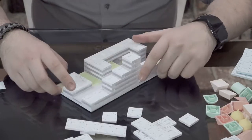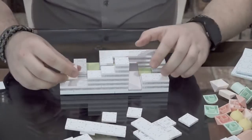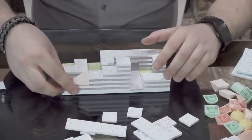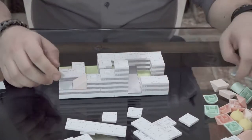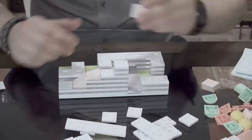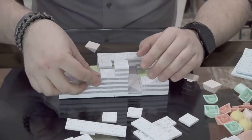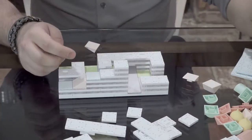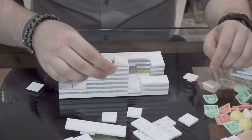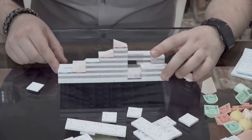Let's go ahead and start roofing this thing. This one would be nice if it starts terracing, so let's play with that right there. Feel free to come up with your own way to finish the model — this is by no way the only way to do it, there are unlimited possibilities. I'm kind of liking it where we have our blue roofs right here, and let's go ahead and top it off like that.